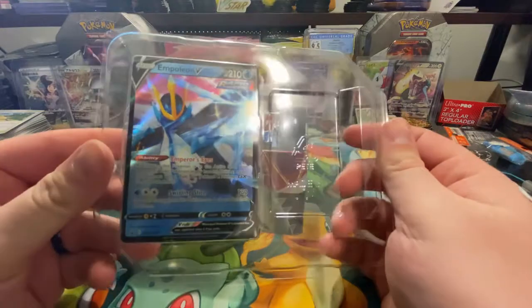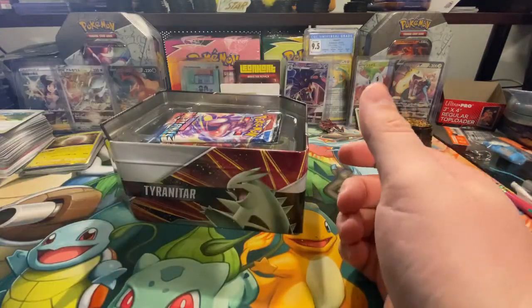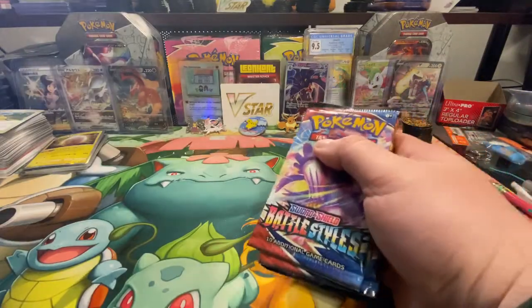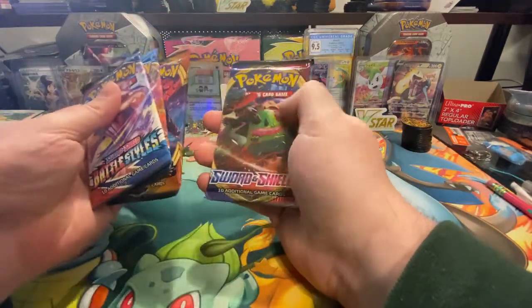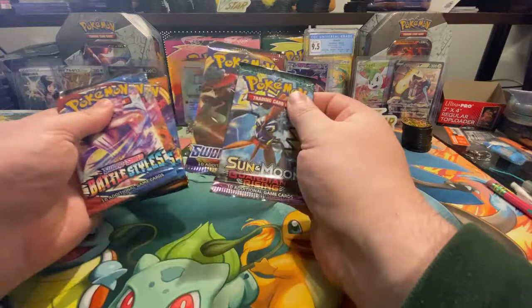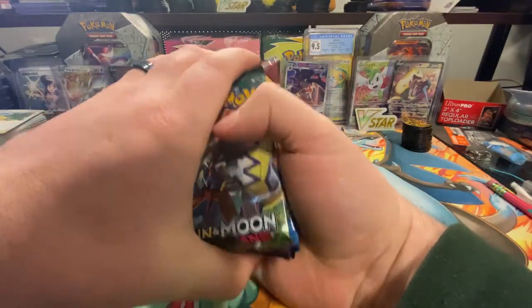Here is the Empoleon V card right here. Let's see what packs are on the inside. We have Battle Styles, Battle Styles, Darkness of Blaze, Sword and Shield base, Sun and Moon, and Guardians Rising. I think we'll start with Guardians Rising, then Sword and Shield, Battle Styles, and we'll end with Darkness of Blaze.